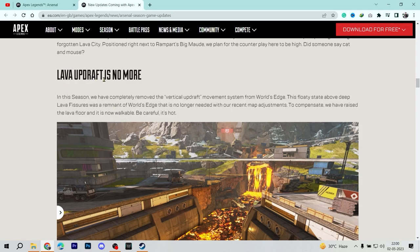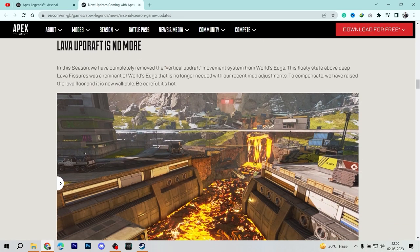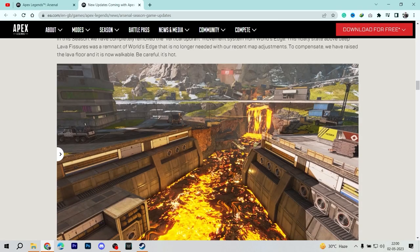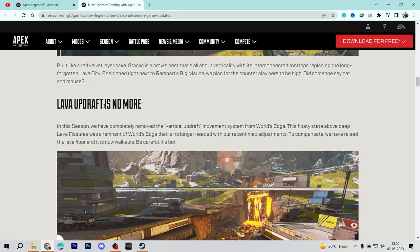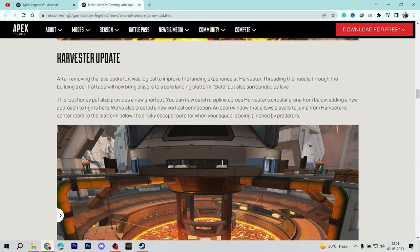Another major change in this update is the lava updraft removal. The updraft was the flying animation you'd get when falling near lava. This has been removed because the lava is now walkable — it's not that deep anymore. You've got platforms you can climb over, and the zipline remains the same. So the updraft is gone this time.